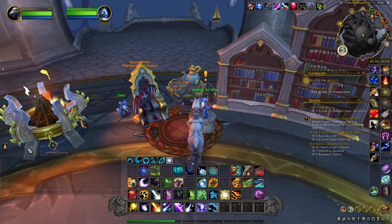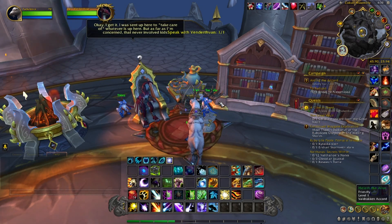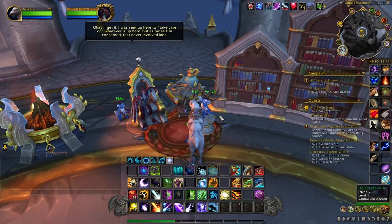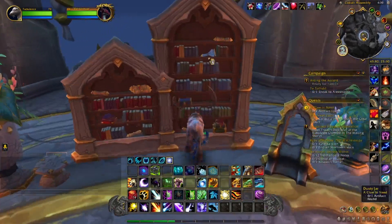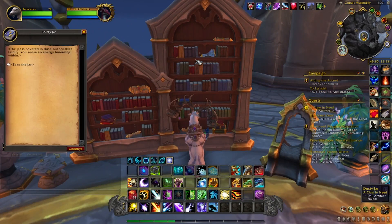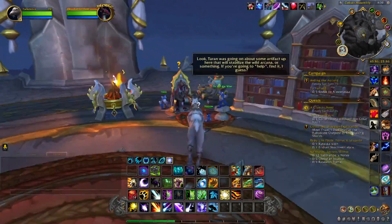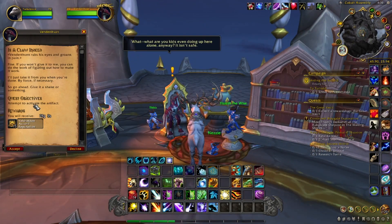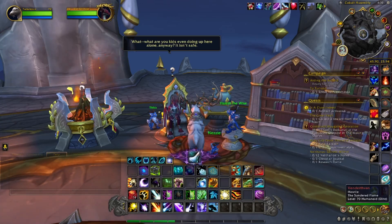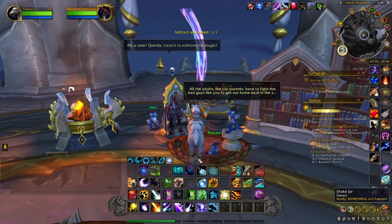Then you're going to have to talk to this person here. I just pick the bottom dialogue option because it gets it done quick. Then we've got to find the artifact — I found it the first time right here on this one. Take the jar and bring it back.